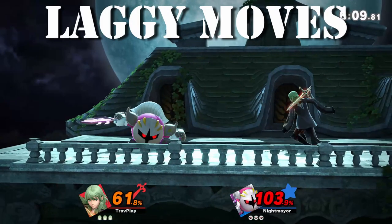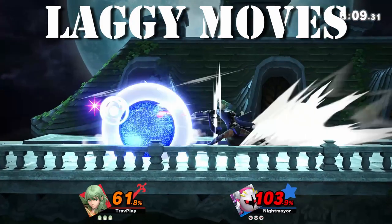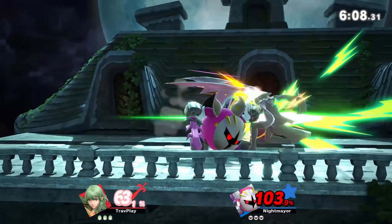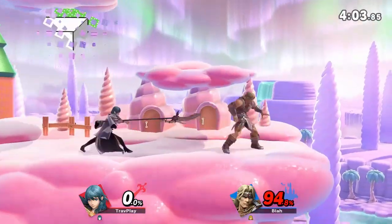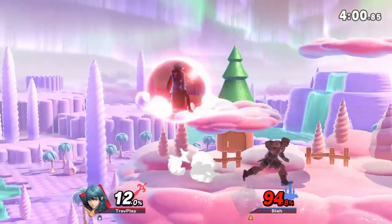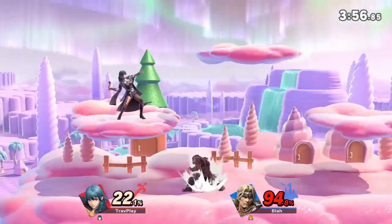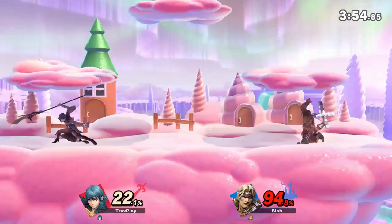Most of Byleth's moves have a long end lag, and that means they're very easy to punish if he hits your shield or whiffs. With this in mind, your main focus when fighting Byleth is to fight fire with fire — he mostly wants to play the bait and punish game, and you should too. Get him to miss, and then get in there and make him suffer for being so slow.